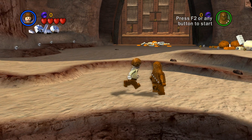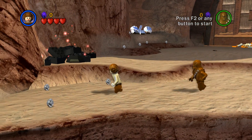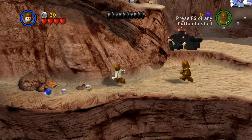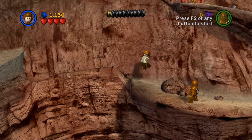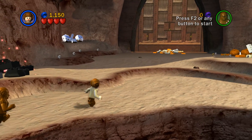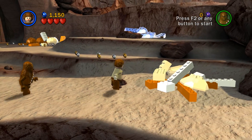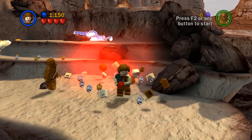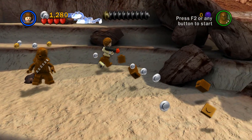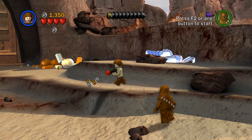All right, so it looks like we're playing as Chewbacca and Princess Leia. Let's check out what's going on over this way first. We got a blue stud — that's nice. We'll just sort of explore around a little bit. This is Tatooine, the planet that we started on, or at least that Luke started on. Plenty of studs over this way. We'll collect studs and make our way through the level, but I'm mostly just focused on progressing.